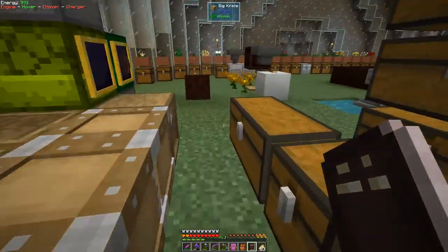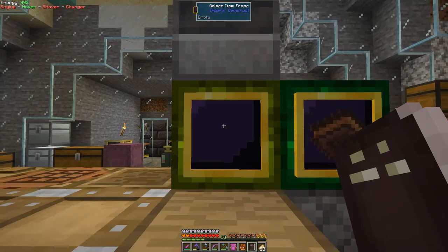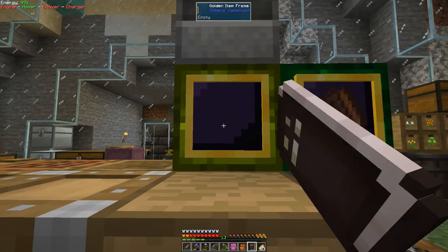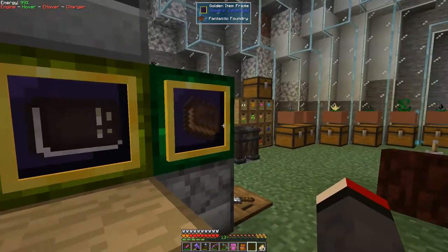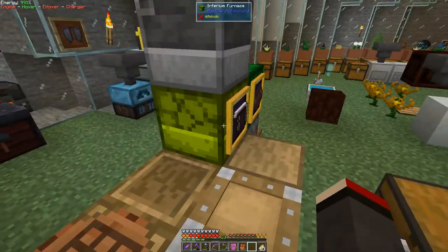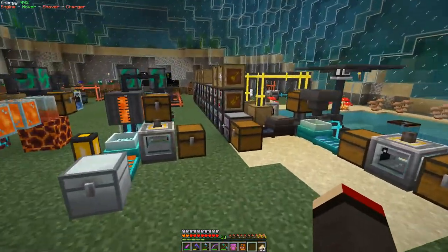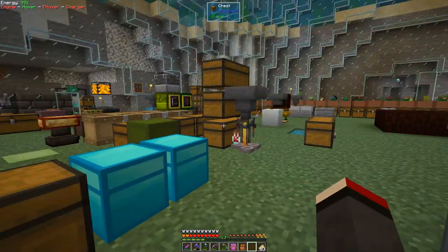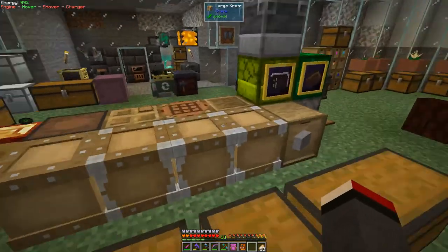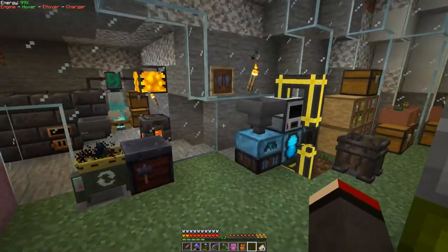That's done — that was a bit of hard work. Let's put the book over here in this golden frame from Tinker's Construct — fairly straightforward to make, just obsidian with gold nuggets around it. The books and items you put in there just rotate around like that. There are different Tinker's Construct frames that look a bit different from the standard frame.